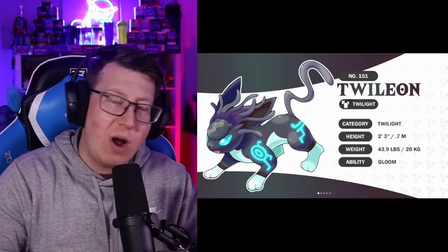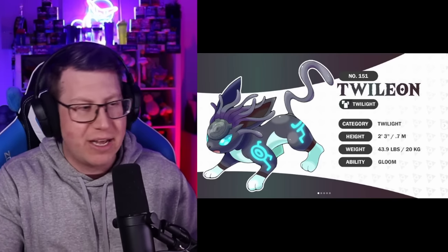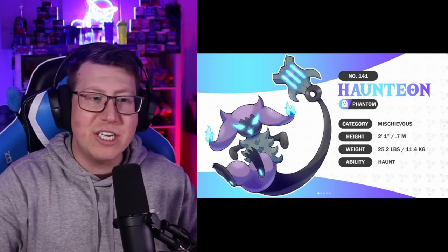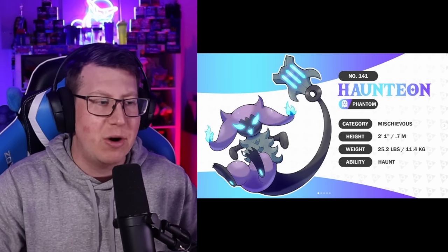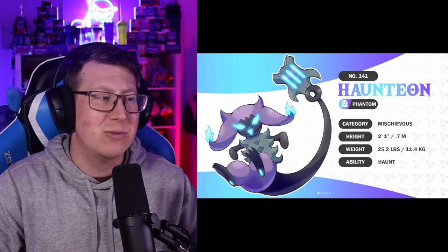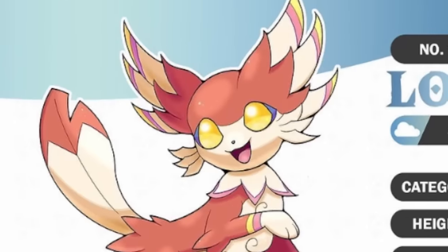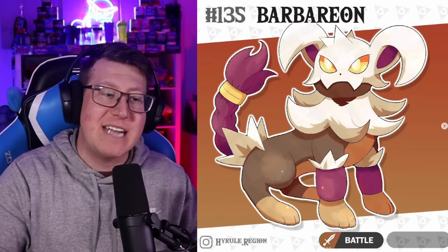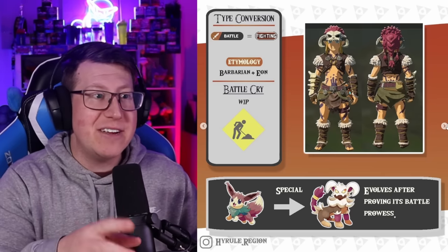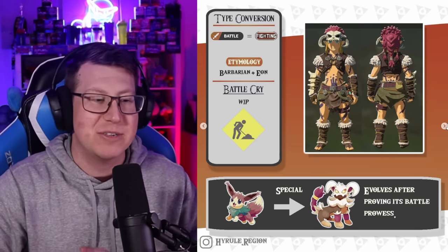Next is Twileon, a Twilight or Dark Pokemon - different to Umbreon with cool markings you'd see playing Zelda, in Breath of the Wild and similar. Haunteon is our Phantom or Ghost type Pokemon based on a Ghostly Lantern, which you can see within the tail and the spiky body. Lofteon is our Sky or Flying type with bright yellow eyes and a big feather as a tail. And then our last evolution is Barbarion, a Battle or Fighting type that specifically matches Link's outfit when he's looking like a Barbarian - the colors and design very closely match.